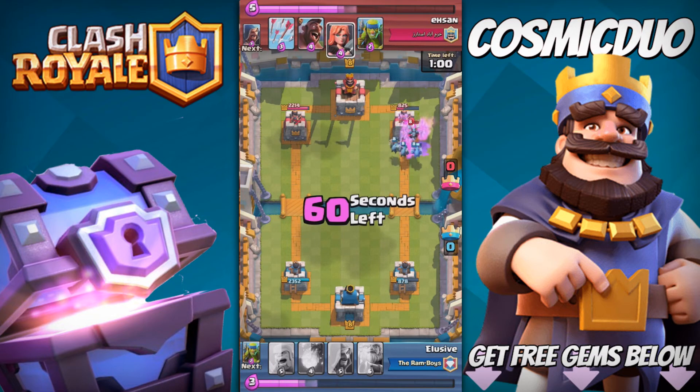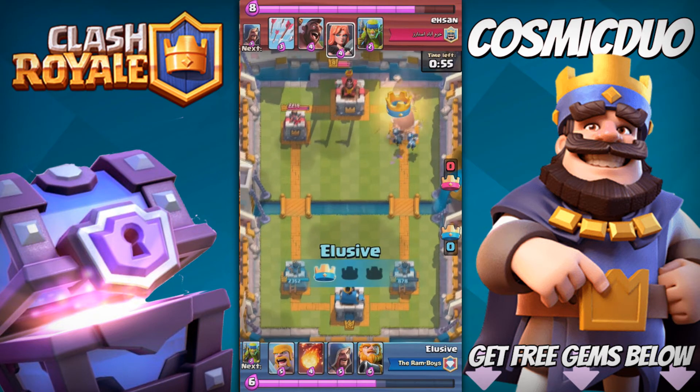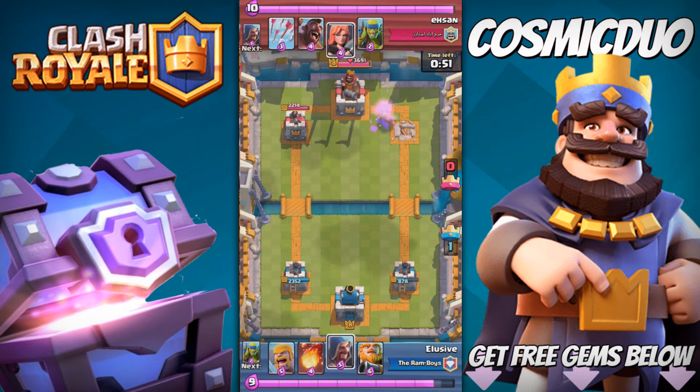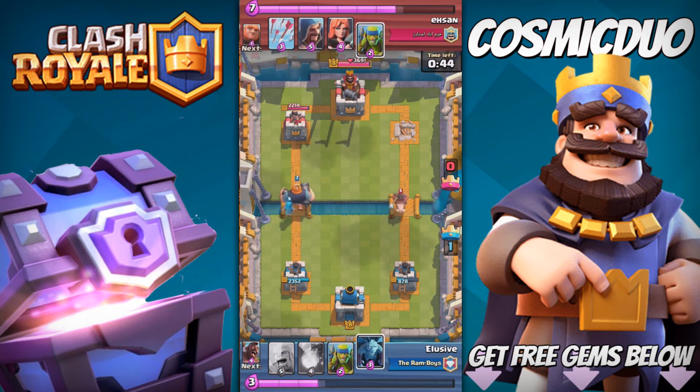We get it down to not a lot of health — we took it out fully. He has one of my towers at almost 900 health. So we're feeling okay, confident. Double Elixir — that is when I bring out my secret weapon.